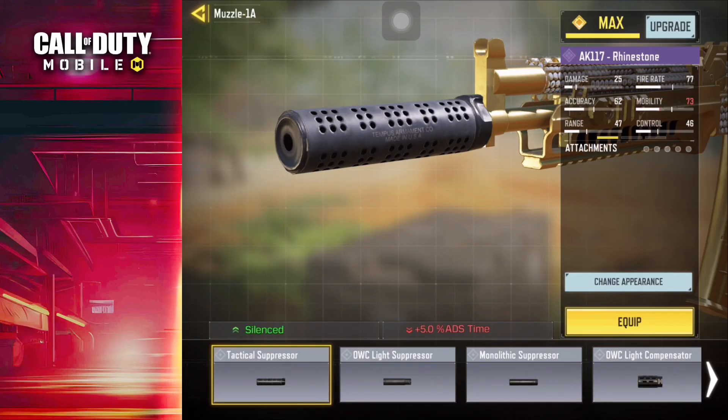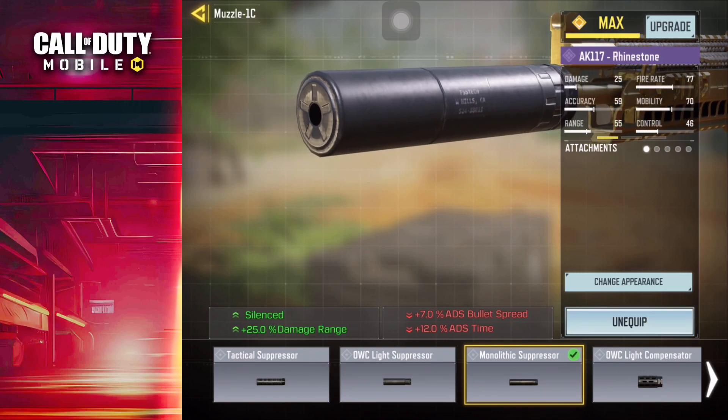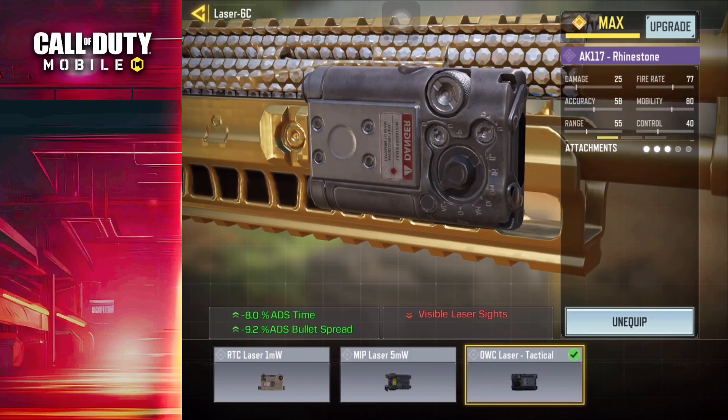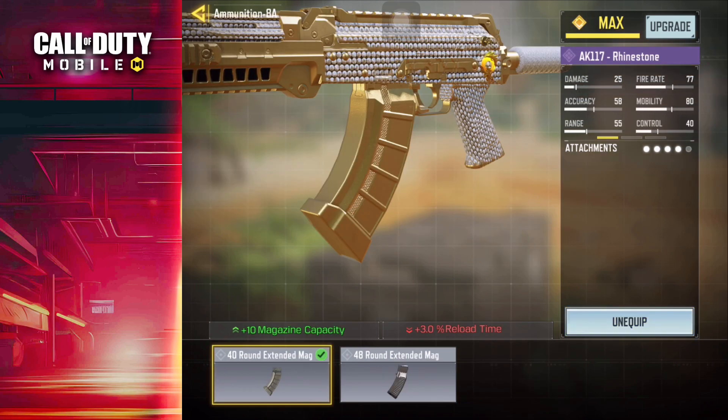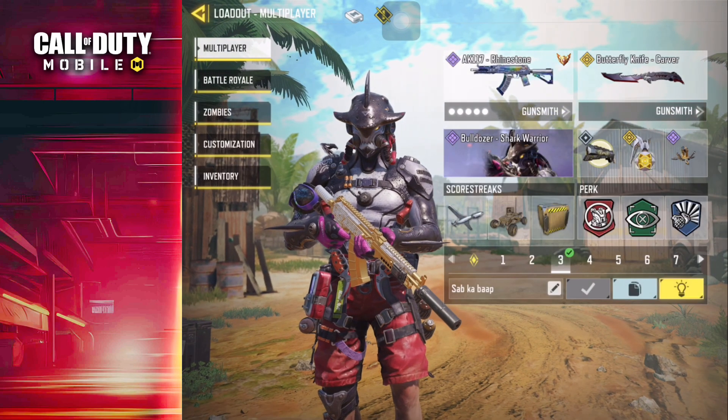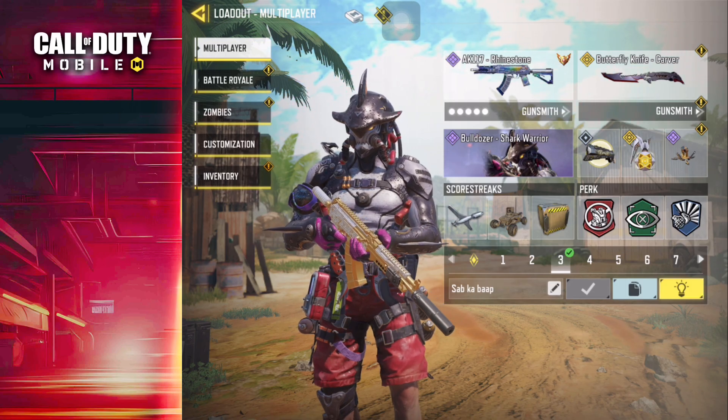The monolithic suppressor is employed to achieve optimal noise reduction and range enhancement. The stock has been removed for increased mobility. The inclusion of the OWC Laser Tactical serves to decrease bullet spread while aiming down sights. A 40-round extended magazine has been added, along with the granulated grip tape, both contributing to the reduction of bullet spread. This loadout is considered the most effective for the Cordite weapon.